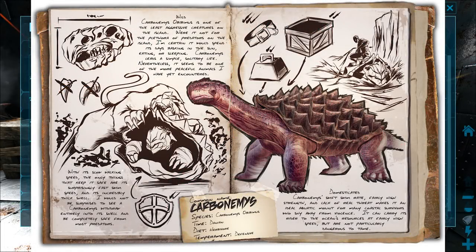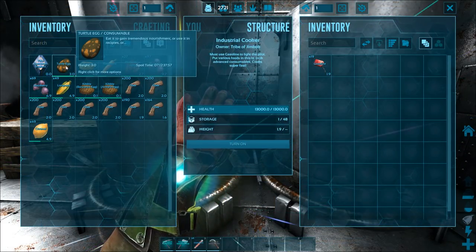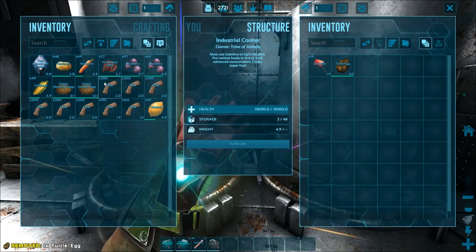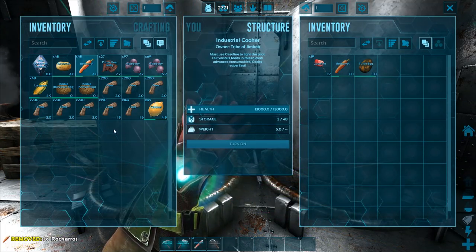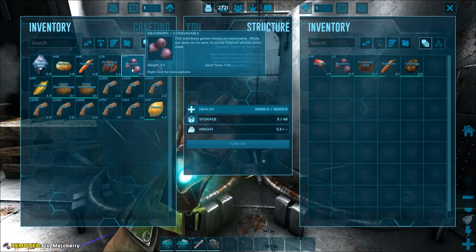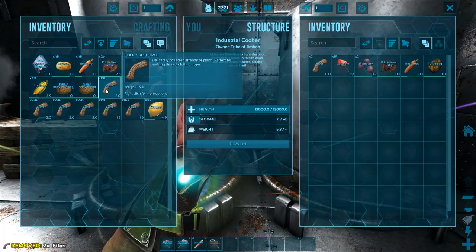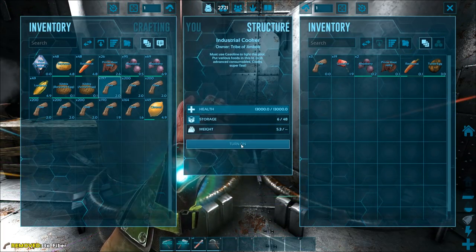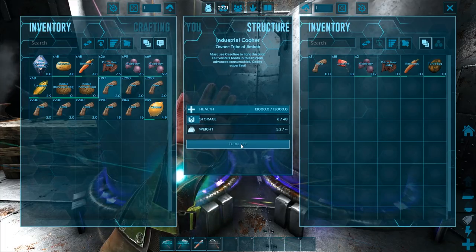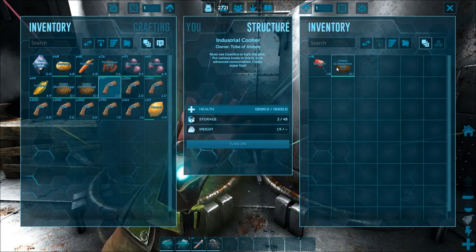Moving on to the next one — the turtle. For that you're going to need a turtle egg, one Rock Carrot, one prime meat jerky, two Mejoberries, three fiber, and water obviously. Turn it on — there we go, that's the next one done.